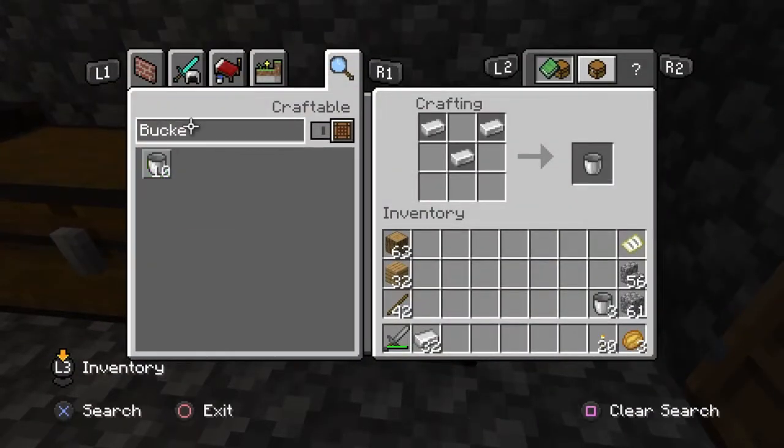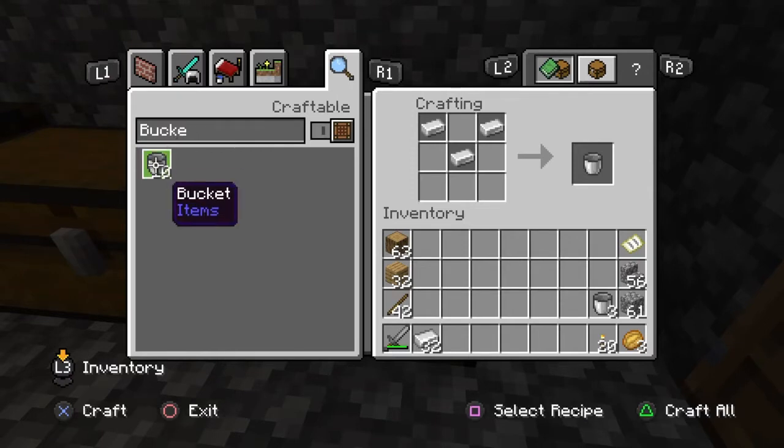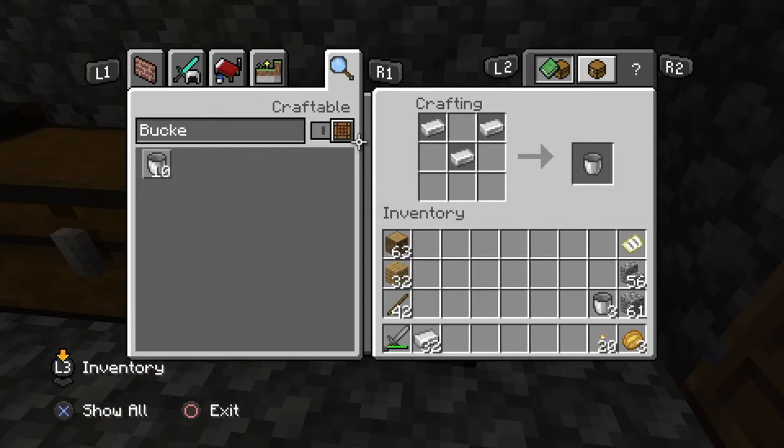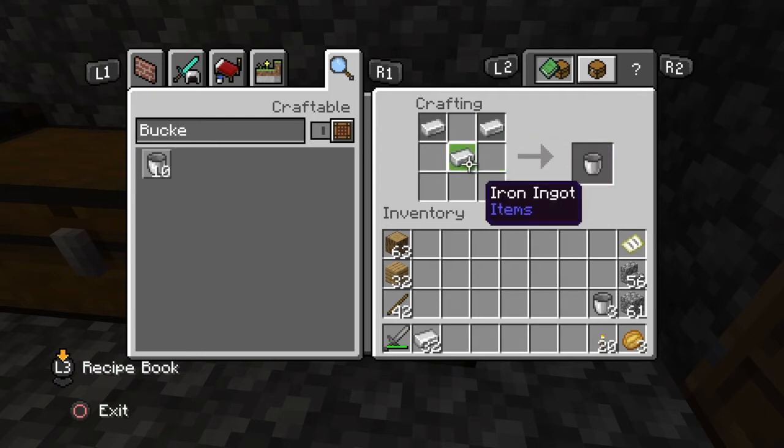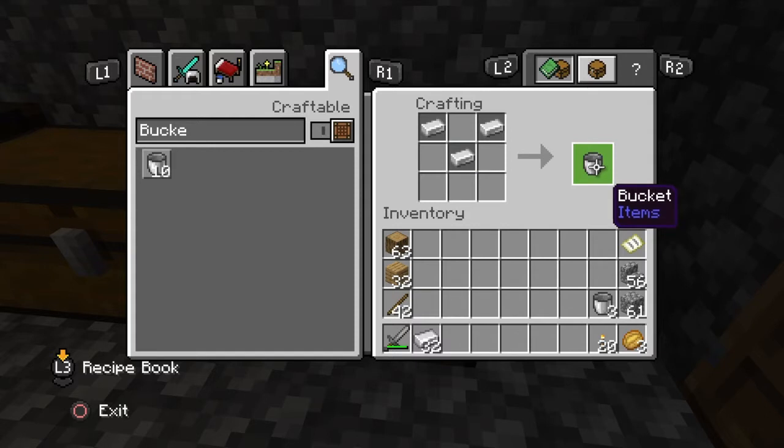Now that we're in our crafting table, we'll go to bucket. To make a bucket, you need to place an iron bar in the top two outside squares of the top line and one in the centre square of the second line. This will give you one bucket. So we'll go ahead and make three buckets, and then we can go get the rest of our ingredients to make the cake.